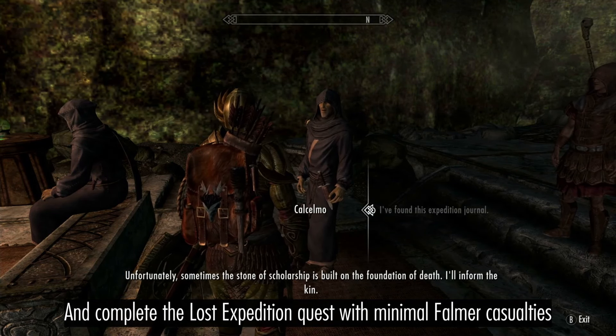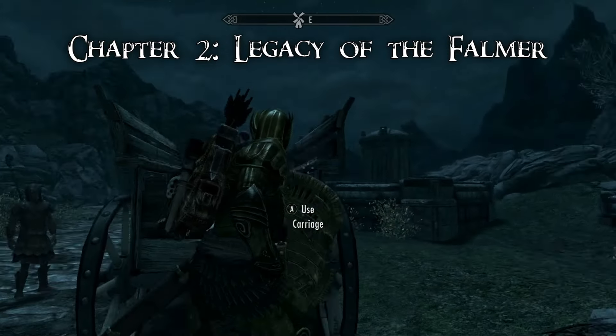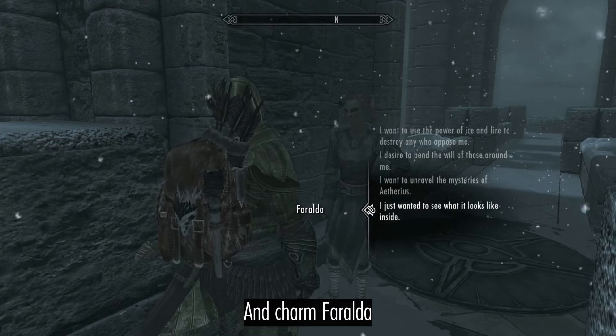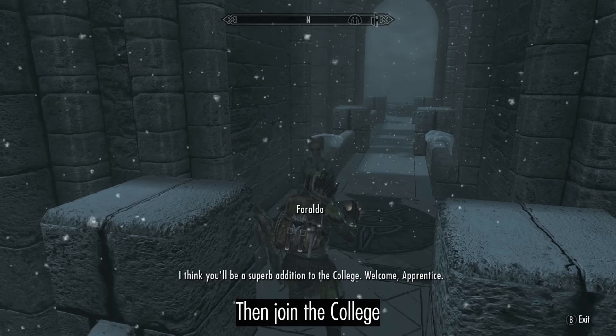Unfortunately, sometimes the stone scholarship is built on the foundation of death. Get a lift to Winterhold and charm Feralda, then join the college and start training destruction.